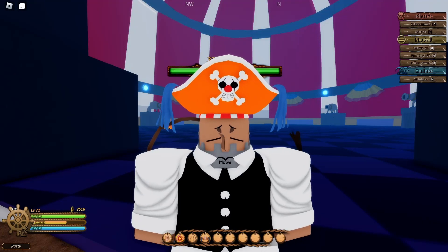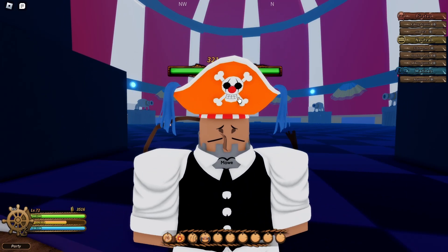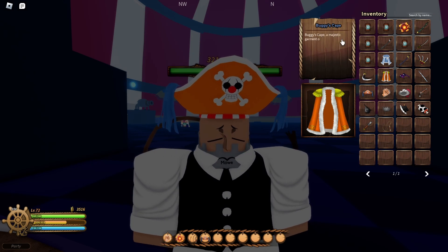Welcome to another Legacy Piece. In my previous video, I was talking about Buggy's hat. Now, I'm going to talk about Buggy's cape. If I go to my inventory, you'll be able to see that I have Buggy's cape. Buggy's cape is a majestic garment obtained by acquiring it from Buggy the Clown himself, a symbol of prowess and a fashionable trophy.